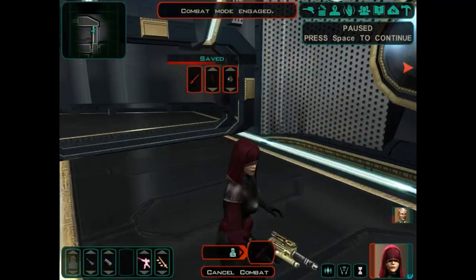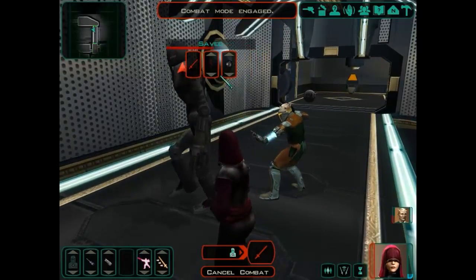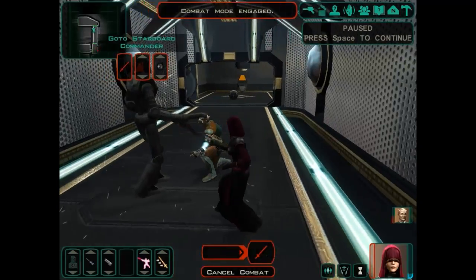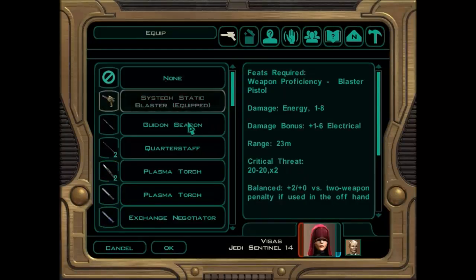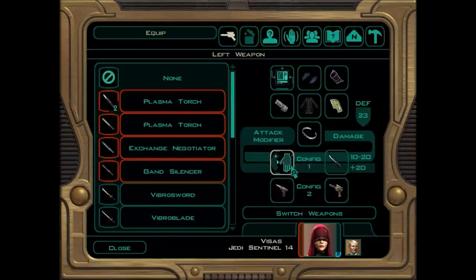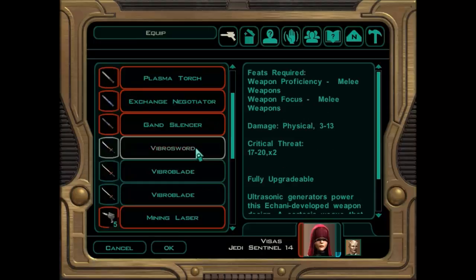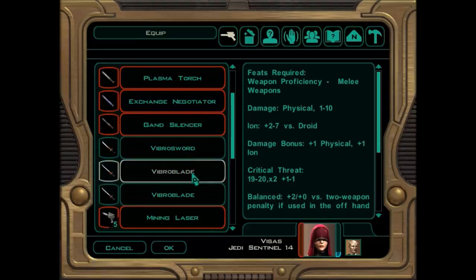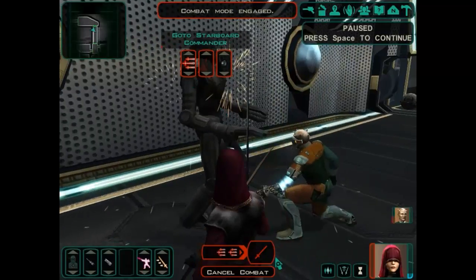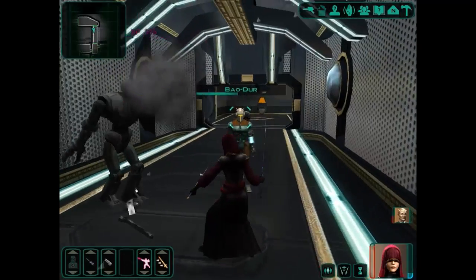Let's go with a couple of flurries — this thing looks pretty tough. She's using heal, which is probably a good idea. Let's check the inventory — we've got a shiny vibro sword, 4 to 14 damage, which is much better. And we've also got a vibro blade that does extra damage to droids, which is exactly what we need here. Now we can do a couple of flurries and take this thing down. There we go — it's down. Beautiful.